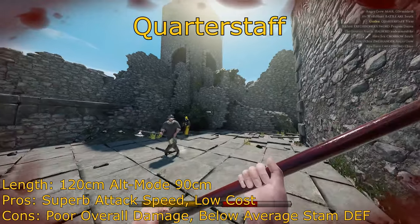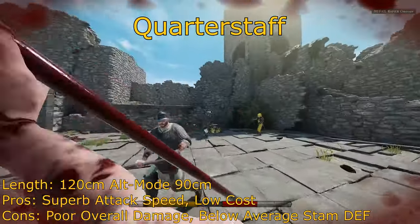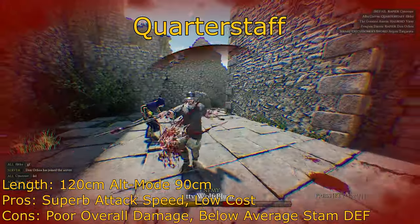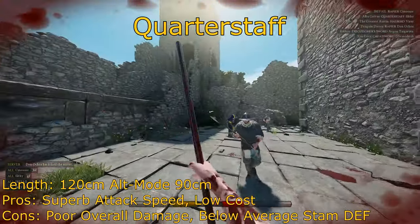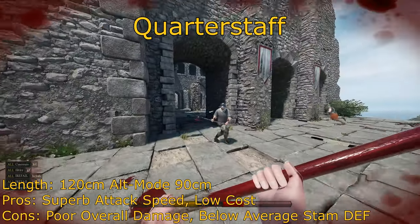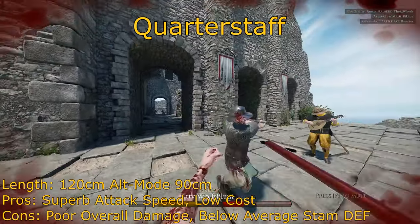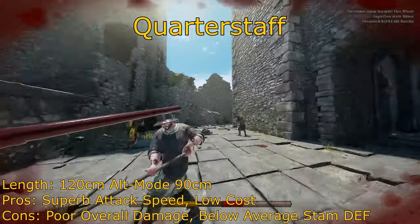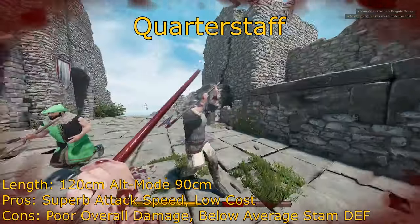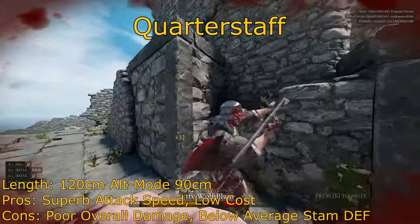What really makes this weapon good? The quarterstaff is cheap and dummy fast — really fast. And the fact that you can change the timings with your alt mode, it can be pretty overwhelming, especially if someone doesn't have much experience against a quarterstaff. In game modes like Frontline, Skirmish, and Team Deathmatch, I would strongly recommend you don't use this weapon. But in duels, it's actually pretty good — quarterstaff can be a pretty fun and great weapon in 1v1 situations. Otherwise, stick to the other weapons on this list.